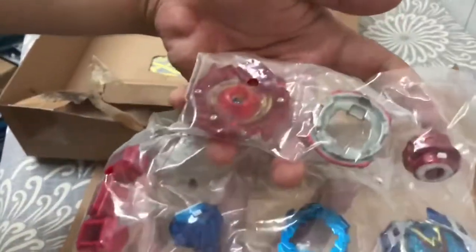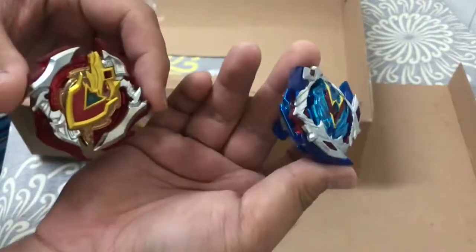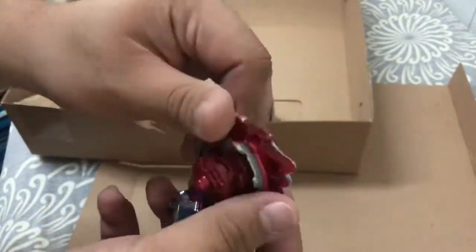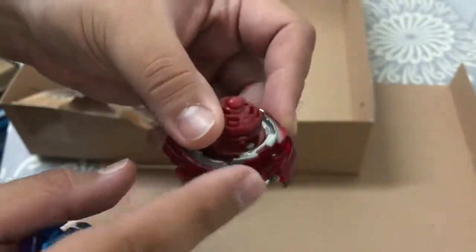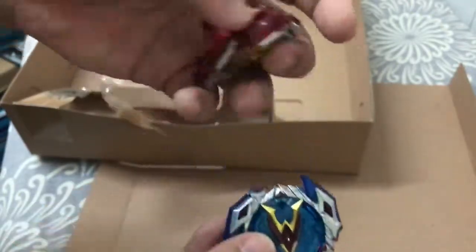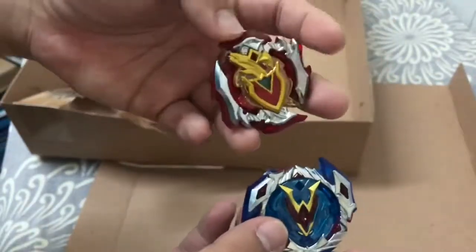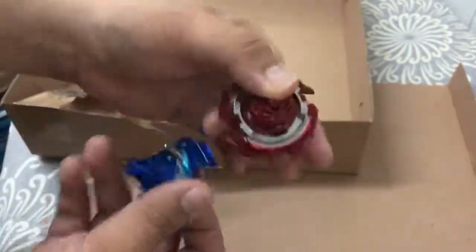I'm gonna remove them from the plastic. So these are the Beyblades inside the box — this is Winning Valkyrie and this is Set Achilles. They have different color schemes, they have transparent bodies, and yeah, different color schemes. I won't put these stickers on yet until I get back to Manila.